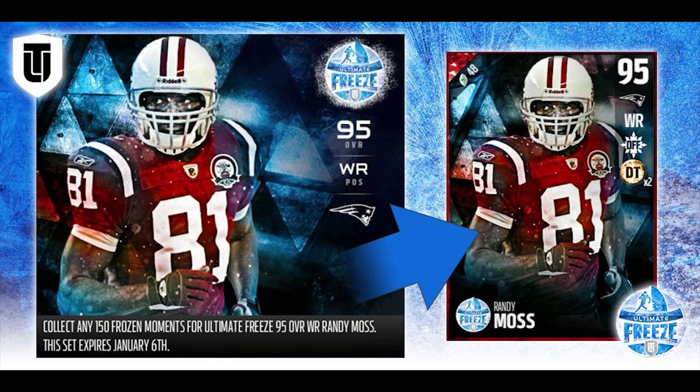I see where EA is coming from though. If they made him the fastest receiver right now — say 96 speed — that's still underrating him, because realistically this dude should be 99 speed. The reason they're holding back is that there are going to be additional Randy Moss cards released throughout the year. There will definitely be an Ultimate Legend Randy Moss, and probably a couple other versions too. So just be on the lookout for better versions of Moss down the road — this is just the best one right now.